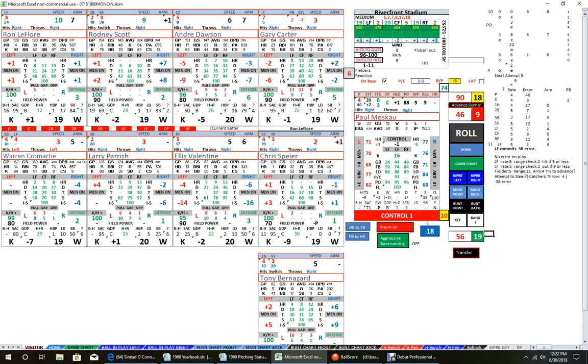Ron LaFleur gets another hit — 46 on his card, a single to left field. Close to the fielder. With two outs, we're going to try to bring in the runner from second base. Single to left field with runner on second — no modification.